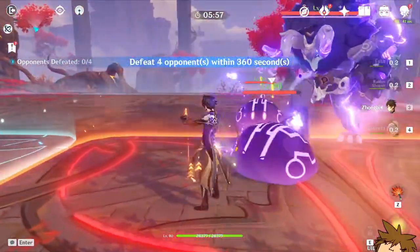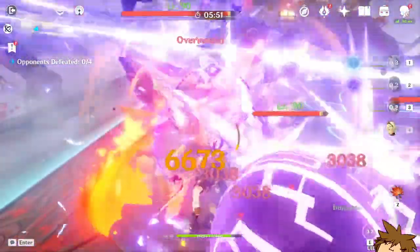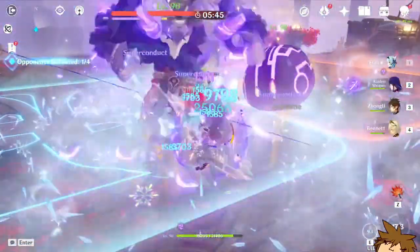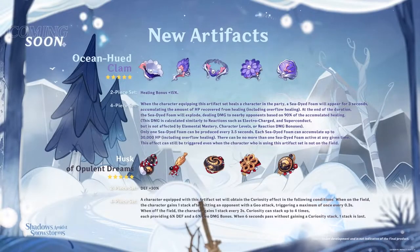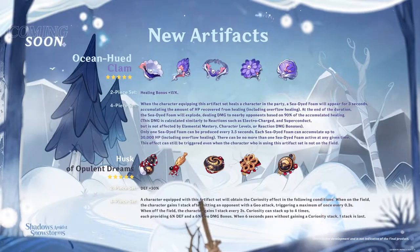There's another talent that I find pretty useless: when attacking a tree, you have a chance of dropping more wood. However, for those who enjoy gathering resources, this might actually be a fantastic thing. The new artifact set shown on screen might actually prove pretty beneficial for Itto as well — and this is obviously also good for Albedo, so it'll be interesting to test it on him too.